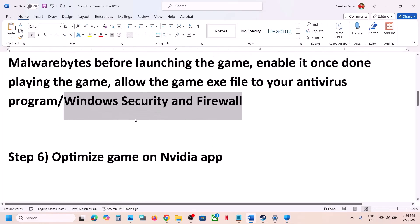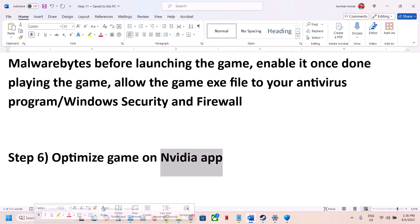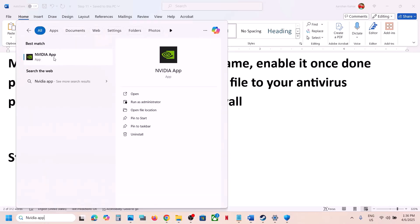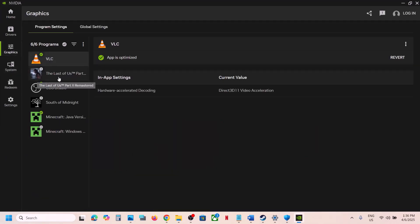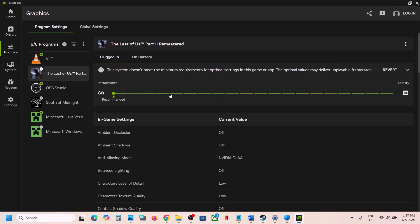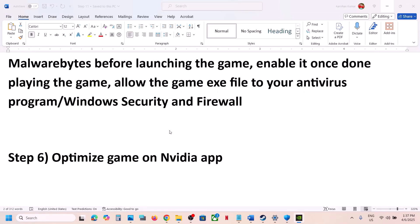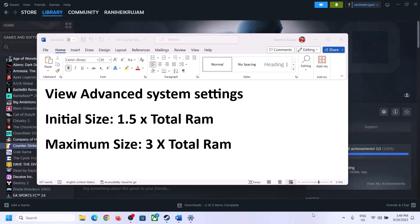Still not working? The next step is to optimize the game in the NVIDIA app. If you have the NVIDIA app installed, open it and go to Graphics. Find the game in the list, click on it, and hit the Optimize button. Once optimization is done, launch the game and check.